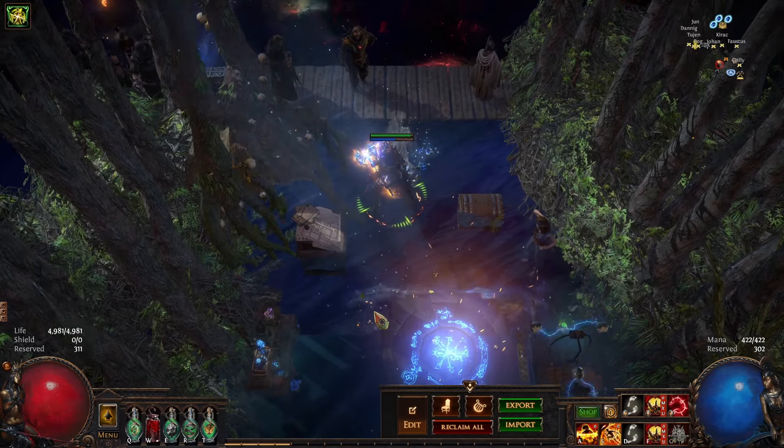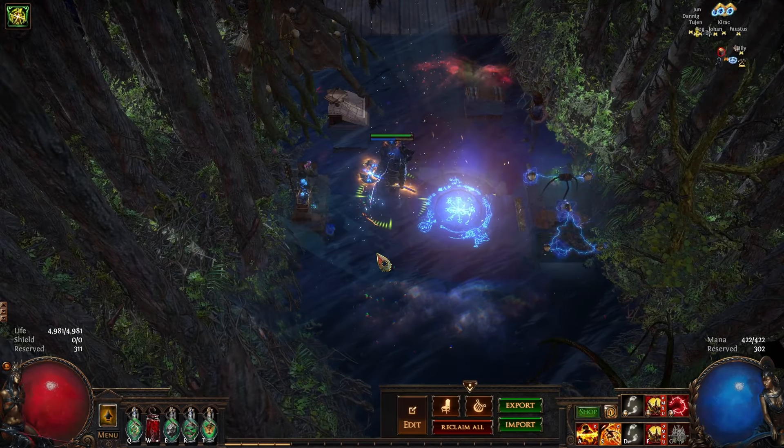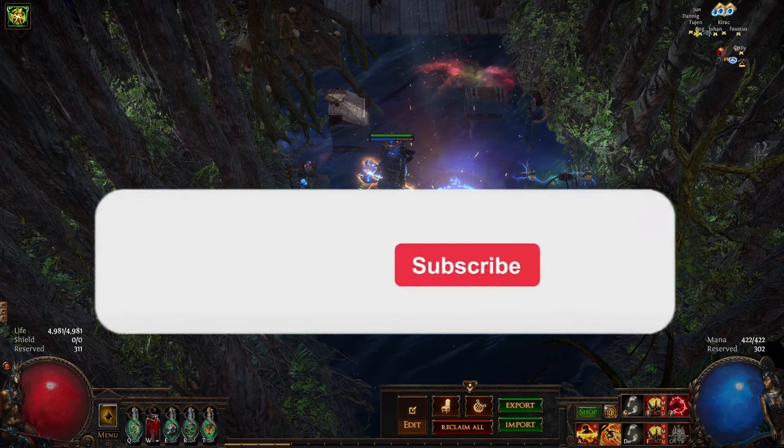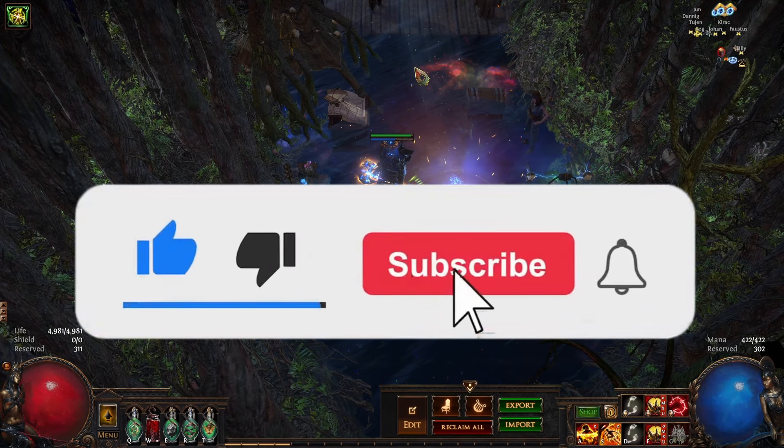The answer is Earth Shatter is for bossing, and I'm going to show you how to swap into it and what links to use. Don't forget to like and subscribe, leave a comment — really appreciate all the support.